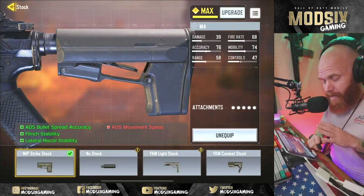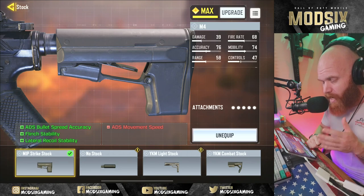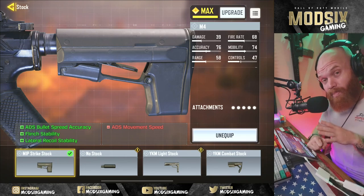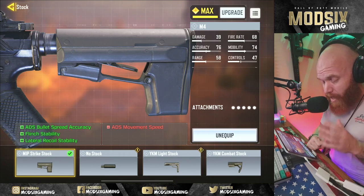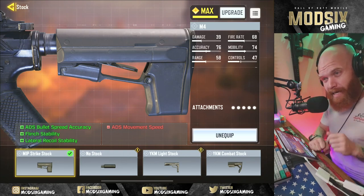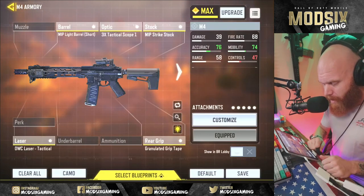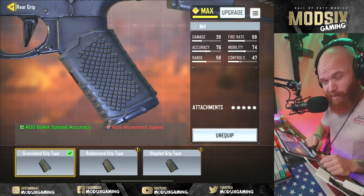I carried a stock called a Sopmod - a Magpul Sopmod stock. The MIP strike stock is the closest representation of that buttstock that was on my rifle in Afghanistan. I changed out the standard issue stock for that Magpul Sopmod stock because of the large contact area for your cheek. And I had a grip on the pistol grip of my rifle - the granulated grip tape is the closest thing to exactly what that rear grip looked like.